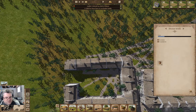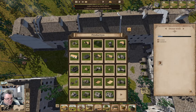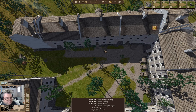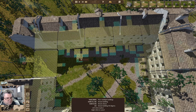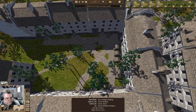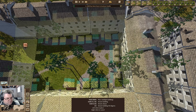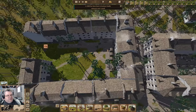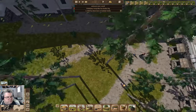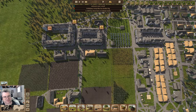How's the water doing? It's needing more. So I'm going to stick a few more wells in here, just for fun — have a bunch of wells. That can tick along over there.